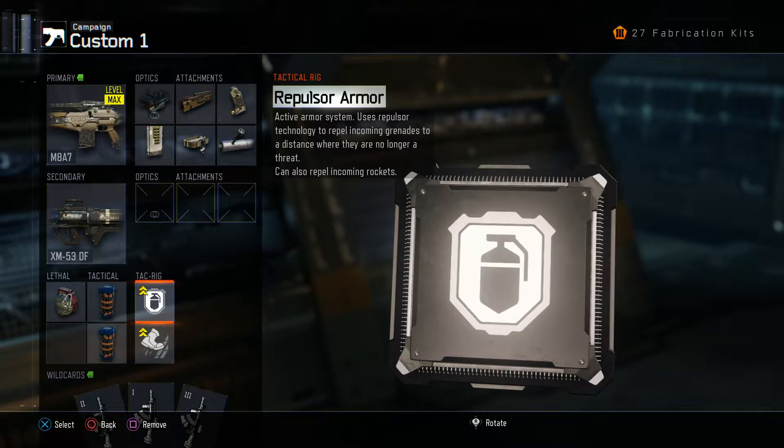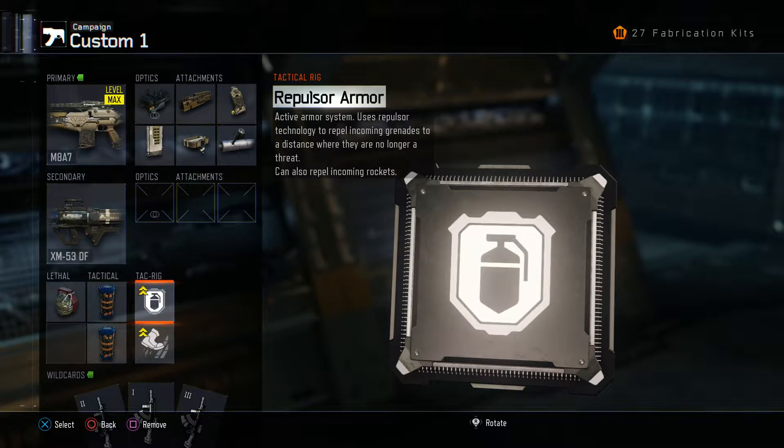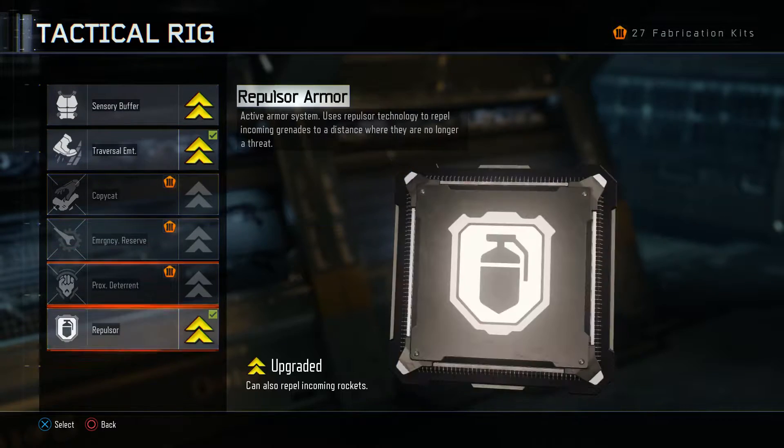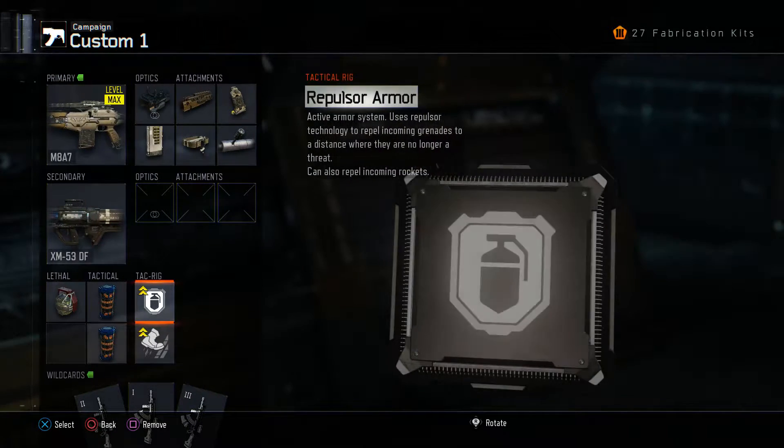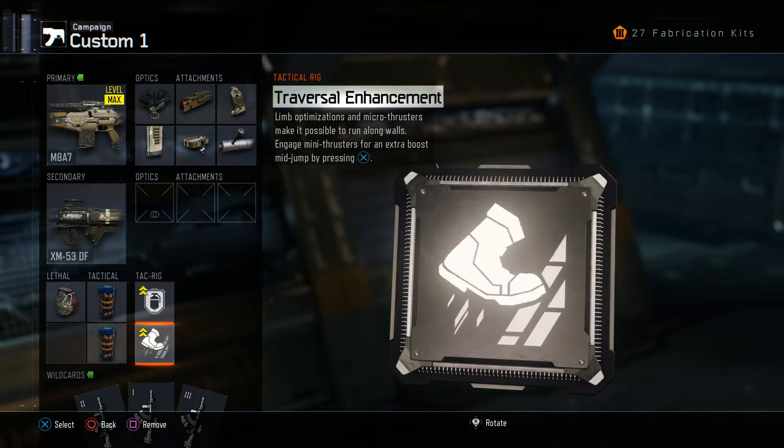For this mission in particular, I highly recommend you use EMPs and Repulsor Armor. This is one of the later unlocks you get for your attack rig — I think you unlock it at around level 18 or 19 — and it makes grenades and missiles that fly towards you just bounce off in a different direction. You don't need to worry about getting hit by nades. It's a very powerful ability, and I definitely recommend putting it on because this mission is really intense — there's a lot of enemies, a lot of missiles flying around, and it can get pretty crazy.